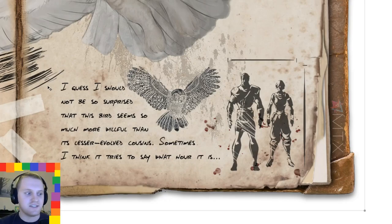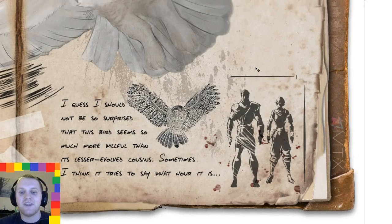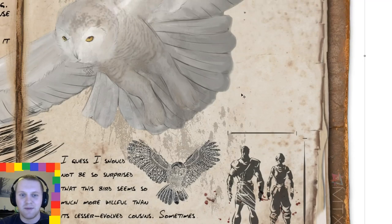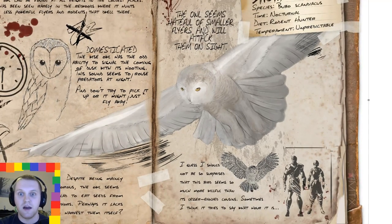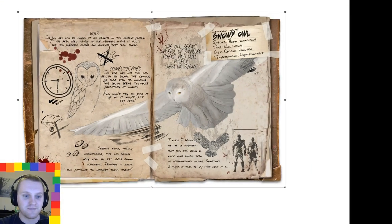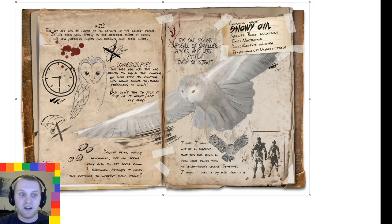I wrote this: I guess I should not be so surprised that this bird seems so much more willful than its lesser evolved cousins — sometimes I think it tries to say what hour it is. I know parrots are probably the birds you'd think of as talking, but I thought it'd be really cool to have a bird-like sound indicating the time. I'm not going to disgrace myself with an impression. Big shout out to whoever did this artwork — that's pretty much it guys. I really hope you've enjoyed that, please hit the like button, consider subscribing for daily content. Thanks very much and take it easy.